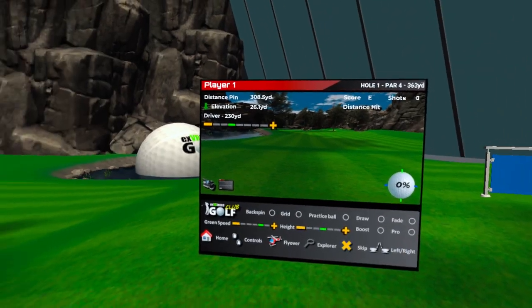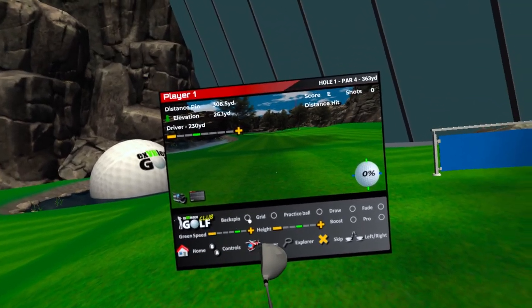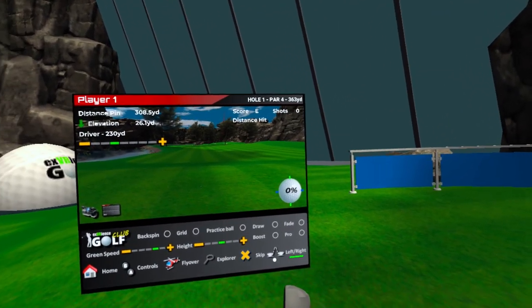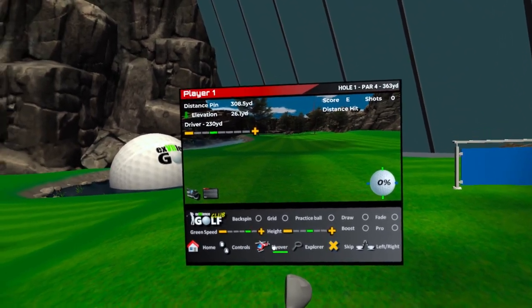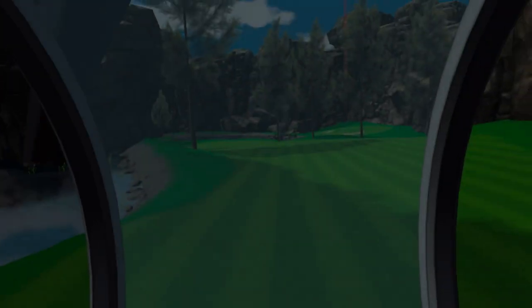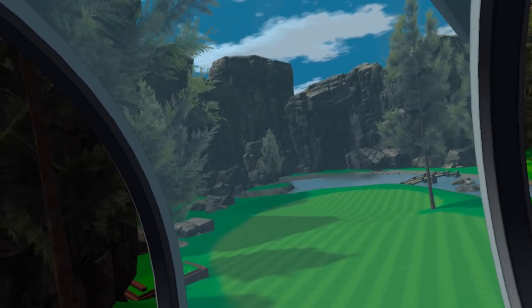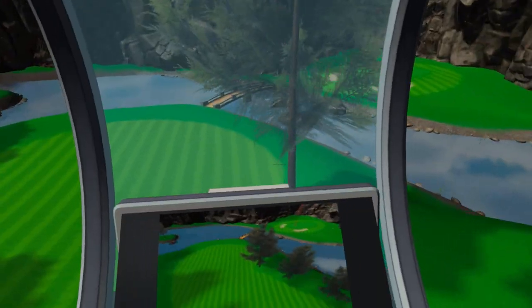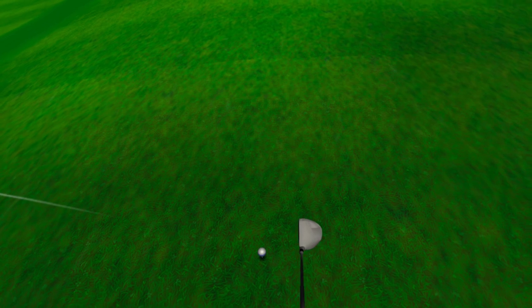You've got your stats, different options, and the grid works in the putter on the green so you can see the lay of the land. There's also a flyover that might give you motion sickness if you're prone to it — it basically takes off and flies you from the tee to the hole. Press A to return.